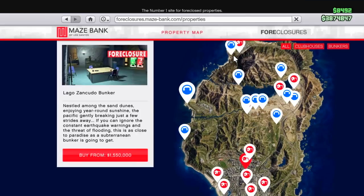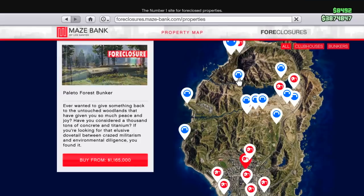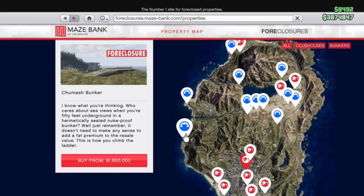There are 11 bunkers in total, and they're all scattered north of the city. Most of them are in the Grand Sonora Desert, some a little bit farther south, some a little bit farther north. The first location is the Chumash Bunker. This is the furthest most south one, which is why I don't actually like it. It's got an okay price tag of $1.65 million, but due to the fact that it's closest to the city, it's going to be a very popular location for a lot of players.